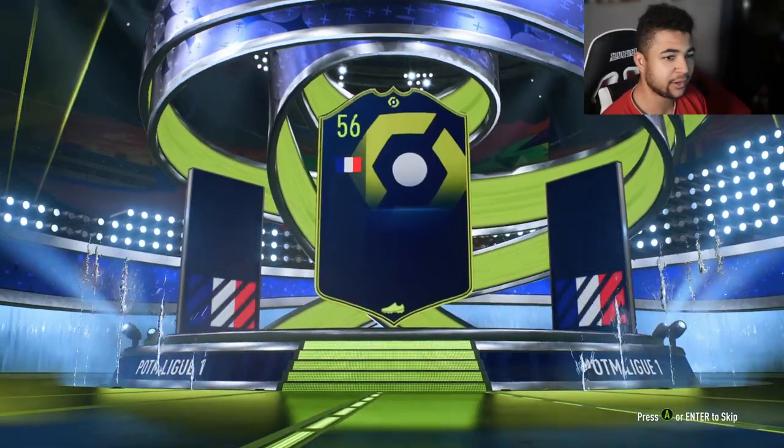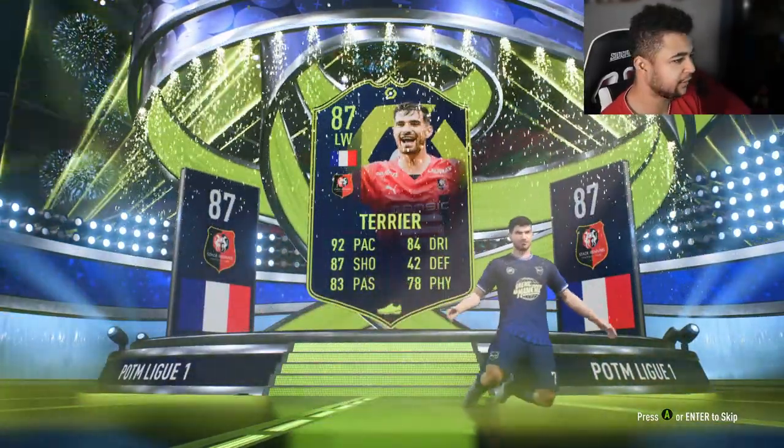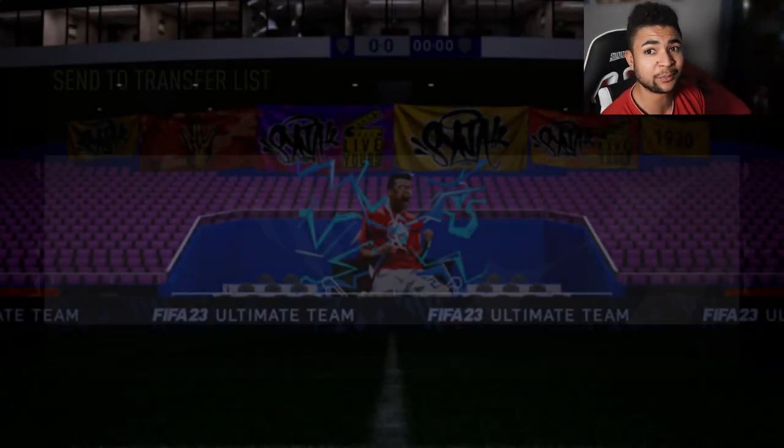Here's the walkout for you guys. French left wing. There you go — 87 Terrier. He looks okay, nothing special, but he looks okay.